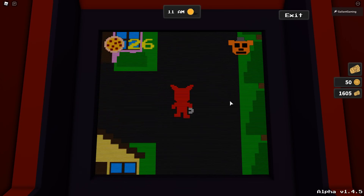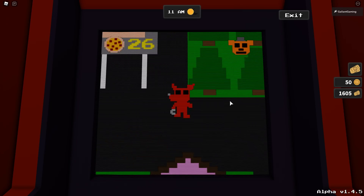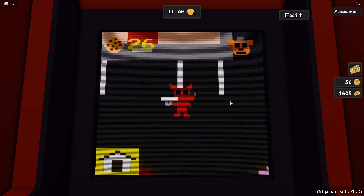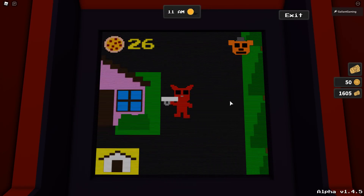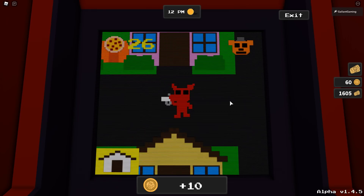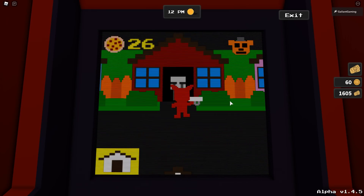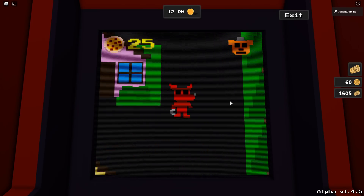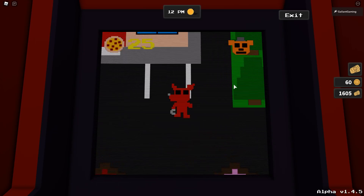I think if you beat the game normally by delivering all 30 pizzas, you just get a couple hundred tickets. But we're not going to do that. Next is going to red, which is the second house. Make sure you're far away from pink so you don't deliver there by accident — that's what I did.